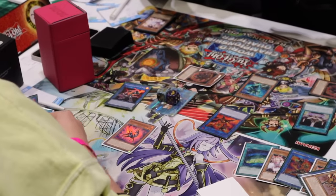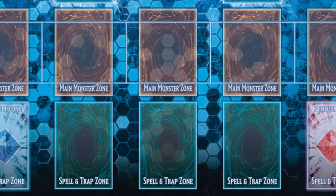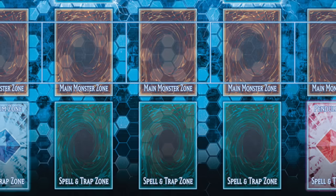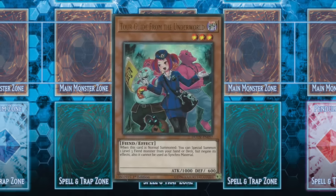Now let's get into the card types, starting off with monsters. These are your bread and butter, and this is essentially how you are going to win most, if not all, of your games. Each turn you are allowed to either normal summon one monster from your hand face up in attack position, or set a monster in face down defense position. There's a requirement for this: a monster's level must be level four or lower in order for it to be normal summoned or set.